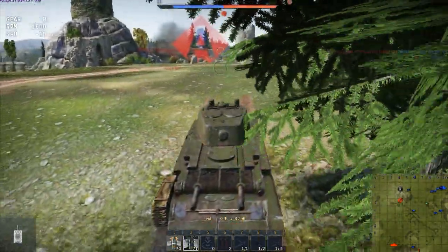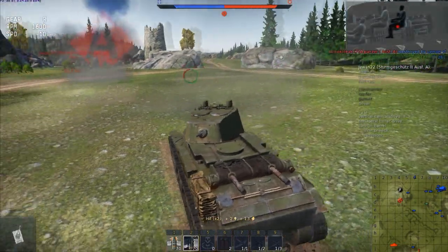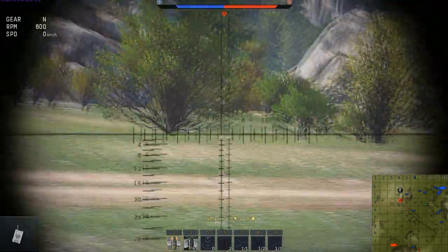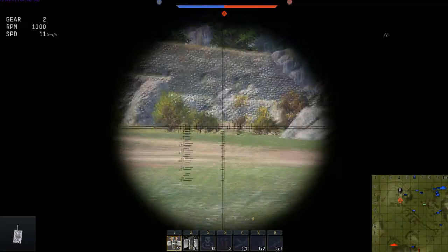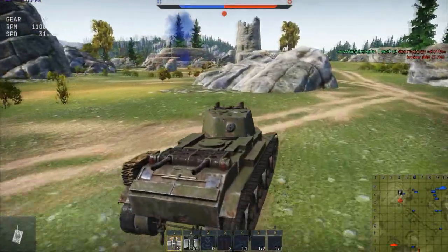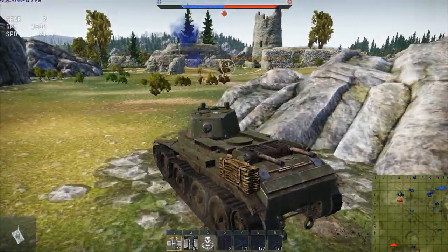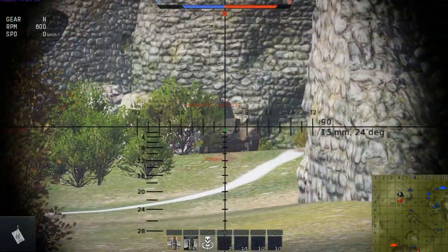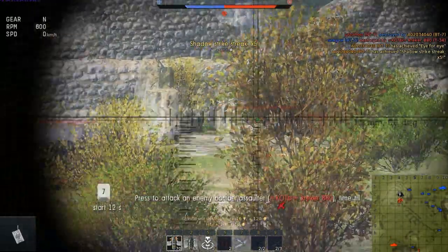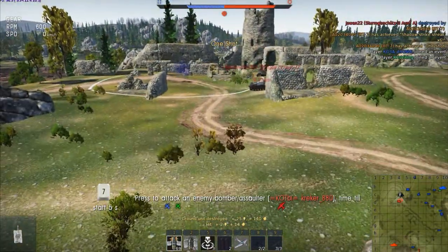I'm duelling with about four tanks again. Getting some hits in — I need to hit him in the right place. They almost got me. Stopped capping — I'm going to push into this rock. Same guy took me out again. I'd like to say they're camping the objective but they're not — they're just playing it properly like they should. Got him! We can have some of that too.